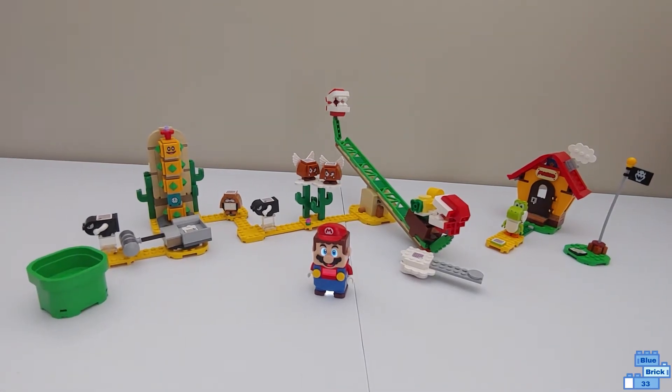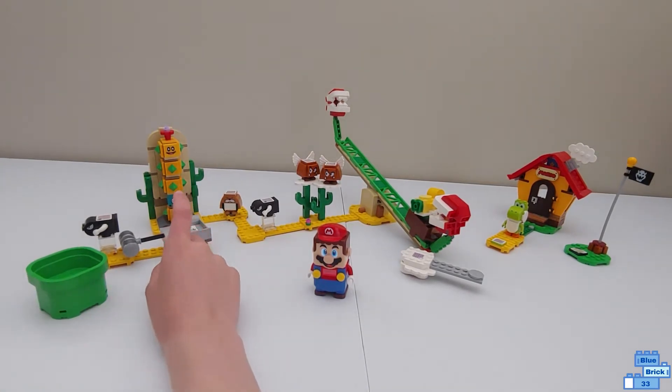This custom course uses the LEGO Super Mario Starter Course, the LEGO Super Mario's House and Yoshi, LEGO Super Mario Bullet Bill Character Blind Bags — and I used two of them. I also used two of the LEGO Super Mario Paragoombas Character Packs, and the Piranha Plant Slider and Desert Pokey.